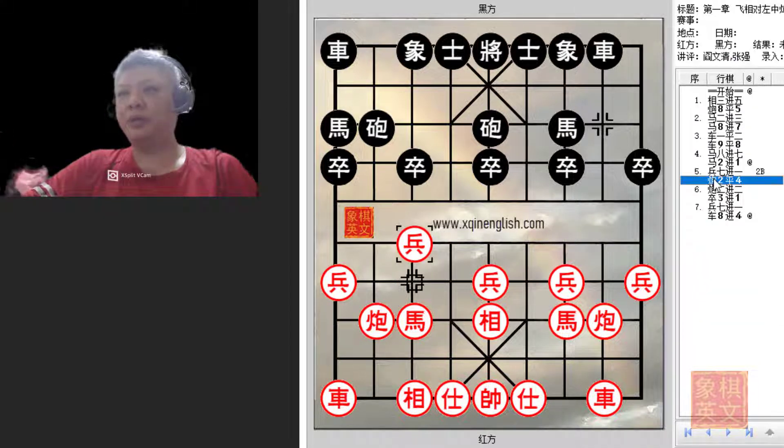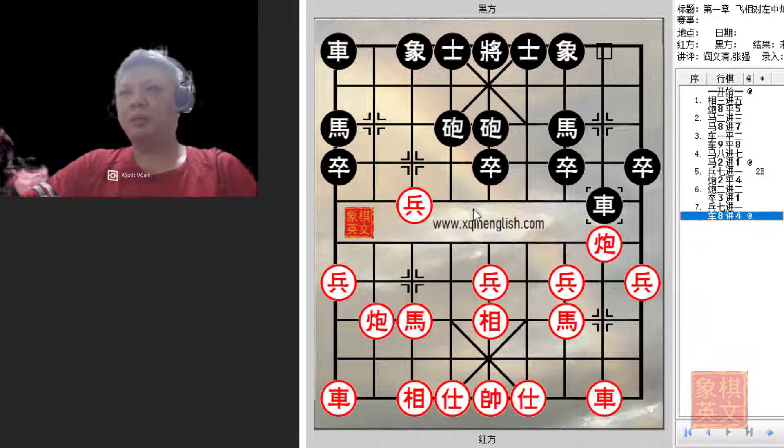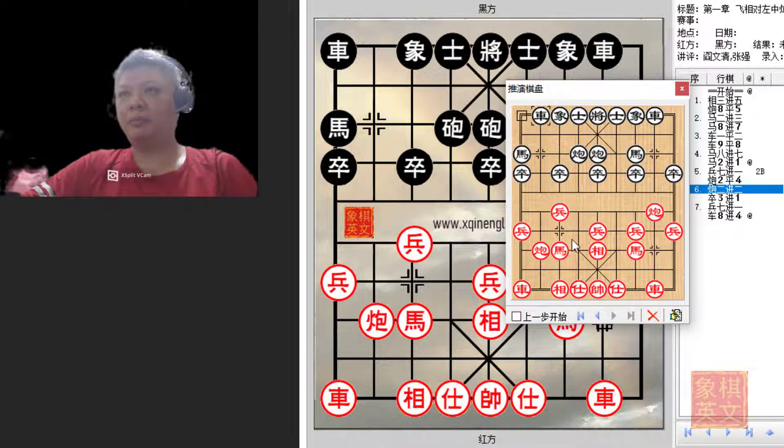If p7+1 was played, c2=4 instead of c2=3 is okay. Black could gladly sacrifice a pawn so that he could get his chariot to the riverbank and threaten the pawn. Red would have wasted two moves to get to this point; it cannot advance or the horse will capture it. One of the main reasons for playing c2+2 is to discourage r1+2 from happening. If black made this move, red will gladly play c7+8 to threaten the chariot.